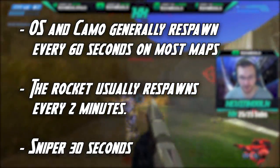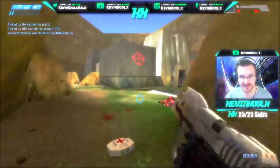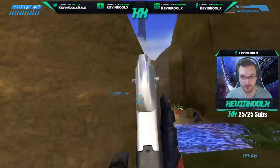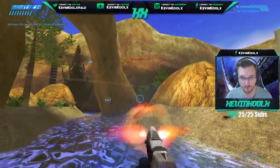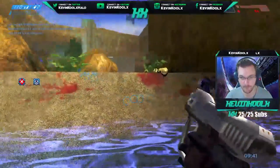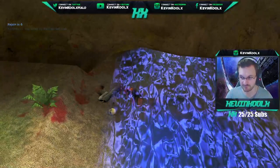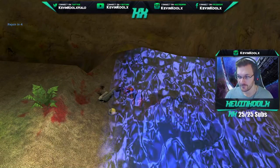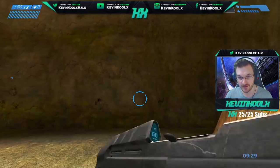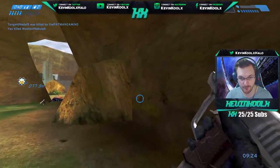A good rule of thumb: the overshield and camo respawn about every 60 seconds on most maps, the rocket launcher respawns every 2 minutes, and the sniper rifle respawns every 30 seconds. There are some variations per map — I'll leave a link in the description to halo.budget.org, which gives you a respawn breakdown of every single map. It's also very good to jump into a custom game and figure out where those spawn locations are.